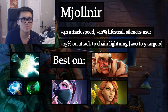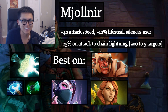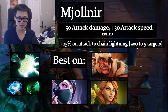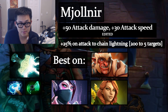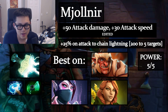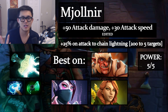Mjollnir gives even more damage and attack speed, plus a 25% chance to chain lightning for 200 damage to 5 targets — that's 1,000 damage 25% of the time, or effectively plus 250 damage per attack. Same heroes as Maelstrom — Troll, TA, Windranger — but you can also put it on any carry who attacks fast and lives long, like Doom, SF, or Medusa. Power level: 5/5 — Mjollnir basically wins the game.